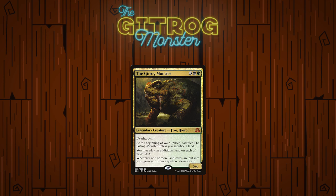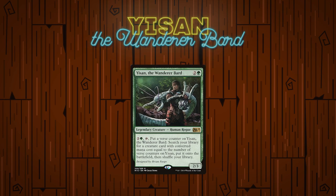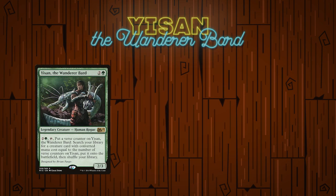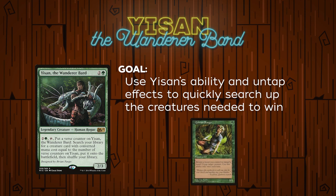Let's move on to the next commander-based win con: Yisan, the Wanderer Bard. The combo lines that Yisan utilizes are a little bit simpler than the Gitrog Monster's, so this section should be more manageable. The main goal of the Yisan player is to utilize Yisan's ability to quickly tutor up a series of creatures while also using untap effects like Quirion Ranger in order to tutor up multiple things in a single turn. The tutor lines more allow for the winning pieces to be put on the battlefield more easily and quickly than normal.